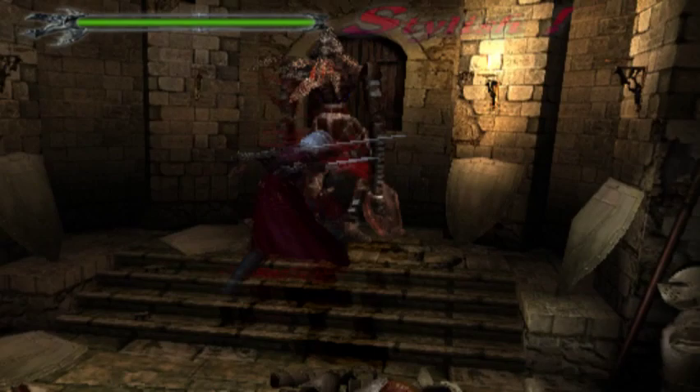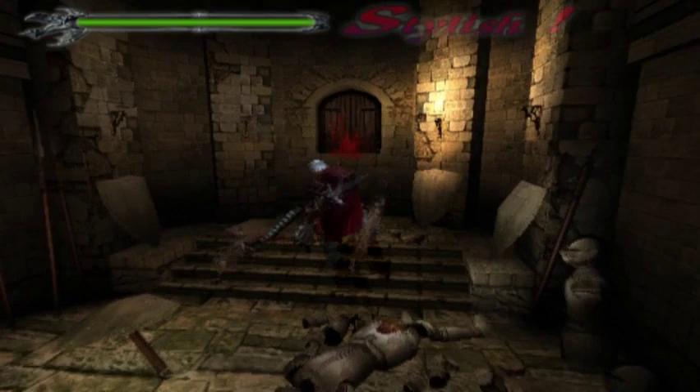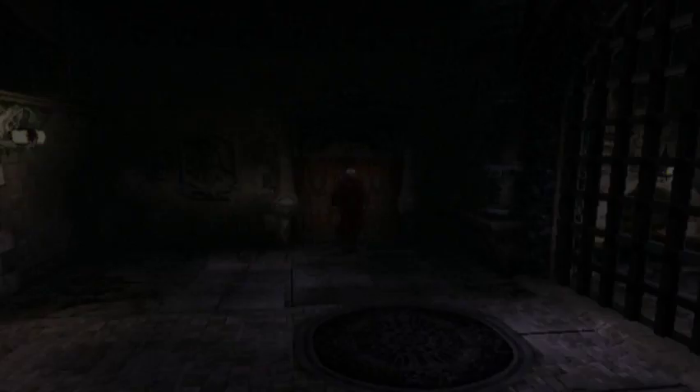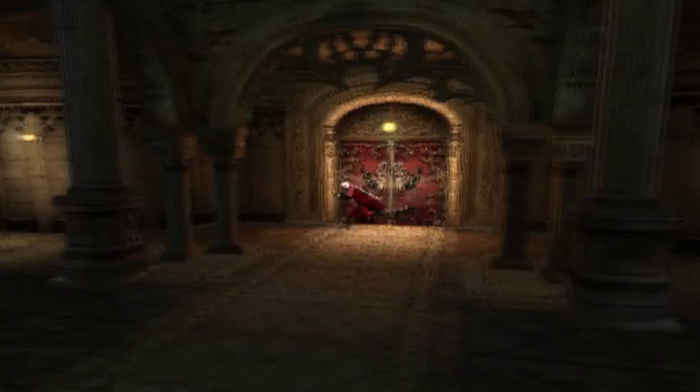Kill one more. There we go. Now we can run away, because those guys spawn so much it's not worth the time. Now we have the rusty key, so let's use it.